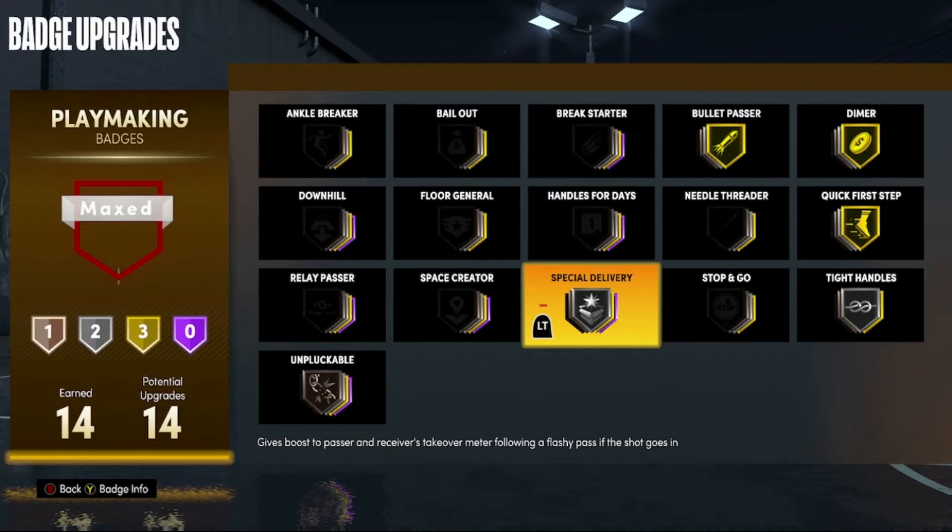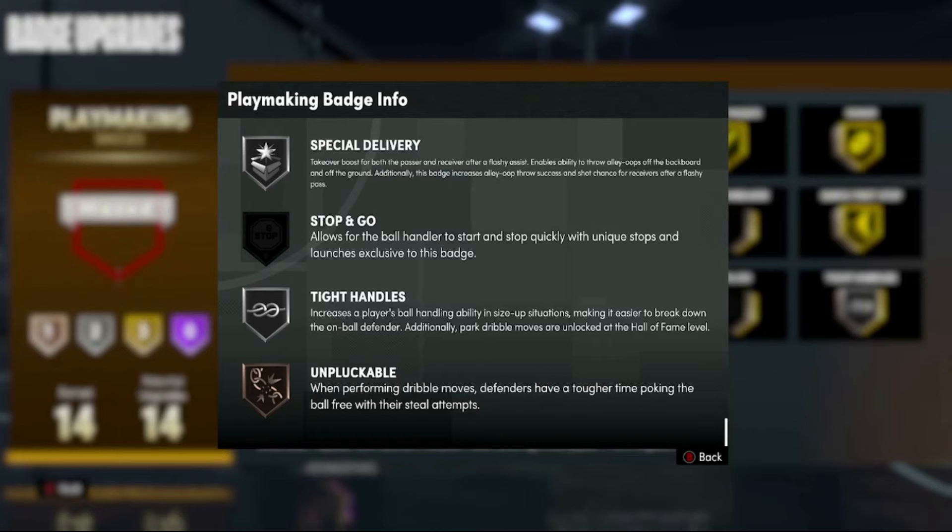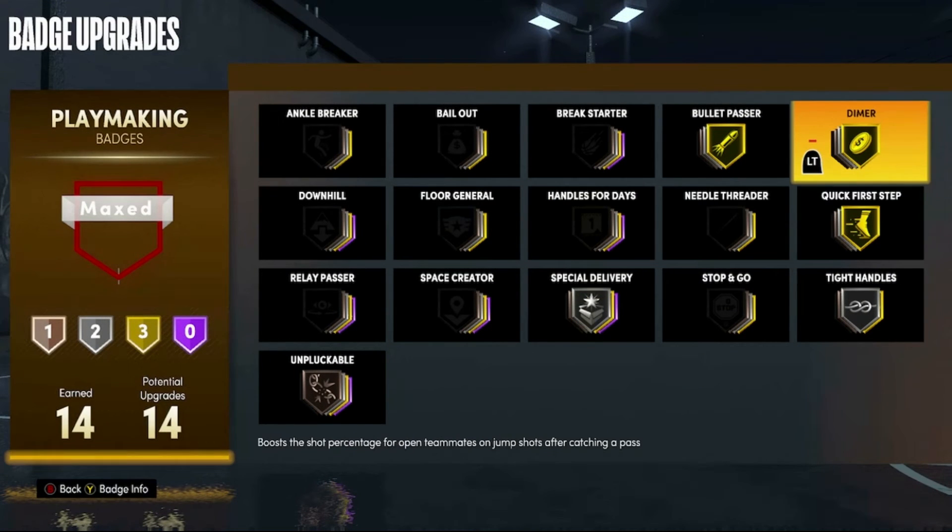Number four is Special Delivery. Special Delivery is so good because it boosts both the passer and the receiver's takeover meter after a flashy pass assist. If you press Y and look at the description of Special Delivery, it also gives you more alley-oop pass animations — so this badge basically has Alley-Oop Passer mixed into it. Considering how easy it is to dunk in this game, this is going to be a really helpful badge to have.